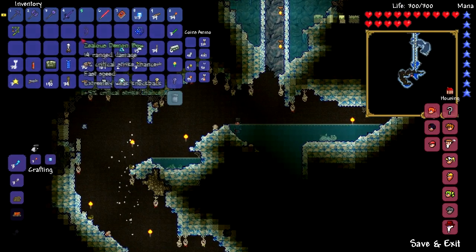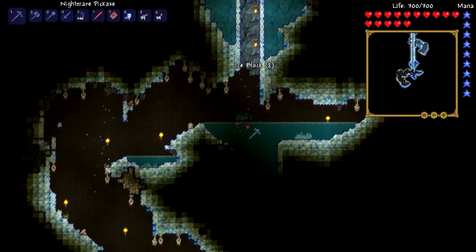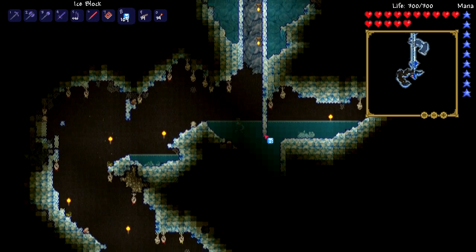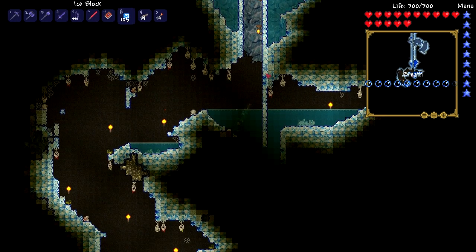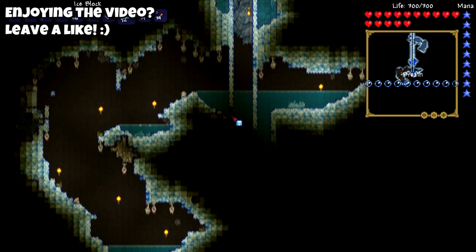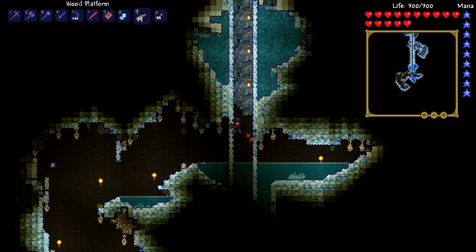We've got to carry on doing this hell-evator, because I would like to get down to hell. We've got to get a bunch of hellstone so we can eventually make ourselves a phoenix blaster, and then we can go ahead, take on the Wall of Flesh, and then we shall be entering hard mode, where everything will be harder.